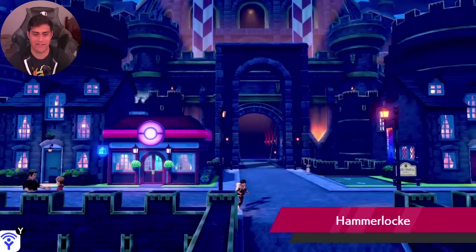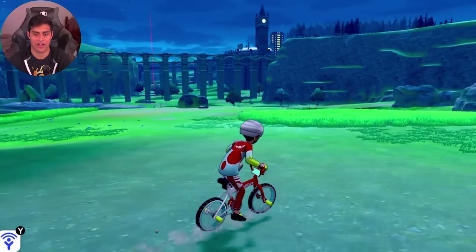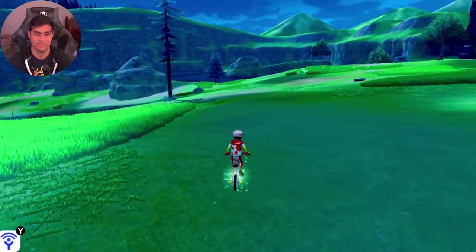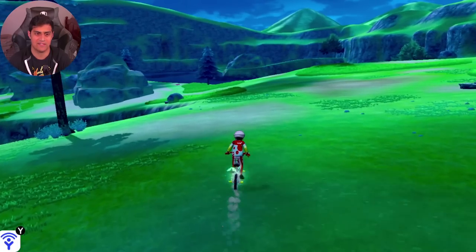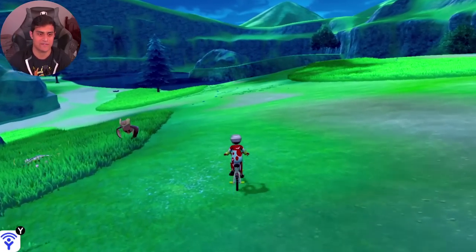So we're just going to go to Hammerlock. Come right out of Hammerlock, get on your bike to make things a little faster. As soon as you come out of Hammerlock you want to make a right turn, and then follow this pathway. If you're playing right now just pause earlier and follow the pathway.